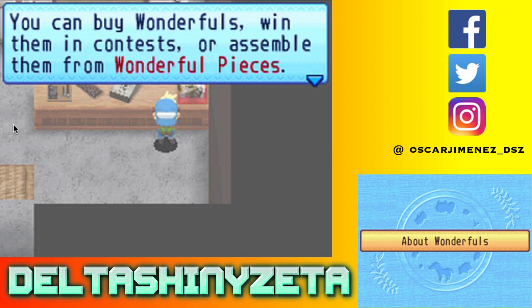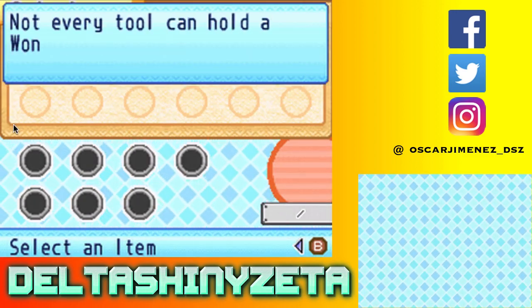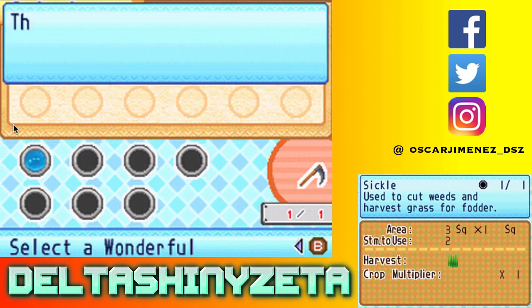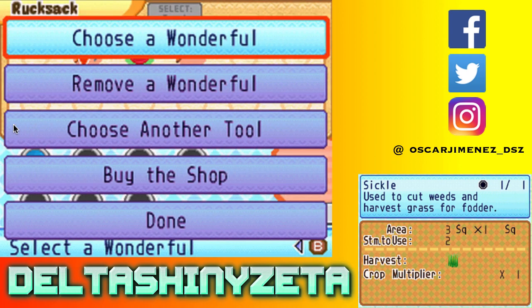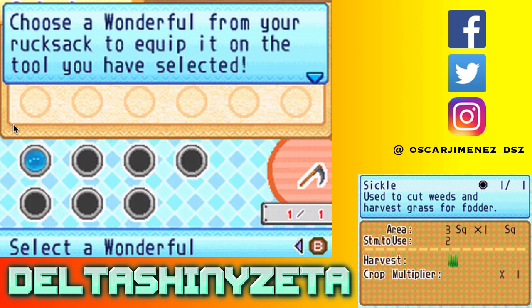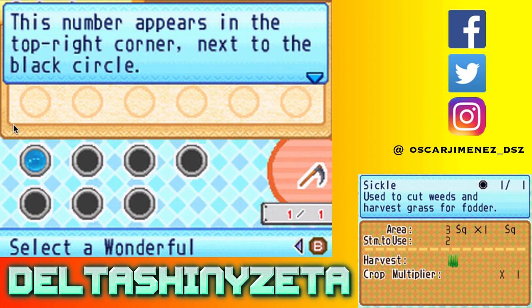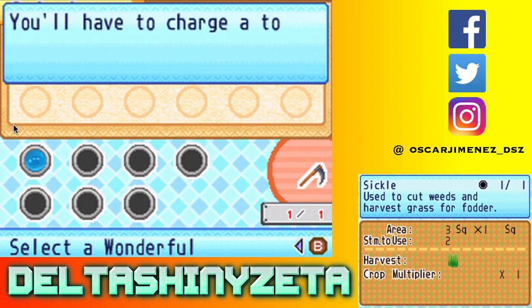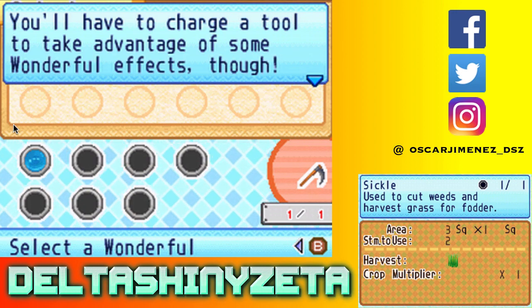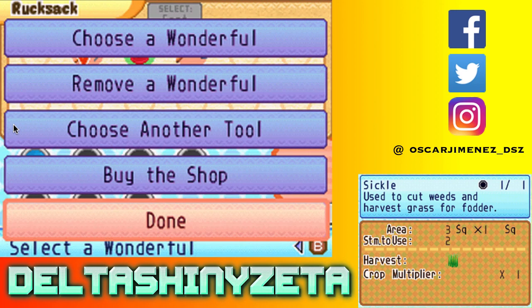You can buy wonderfuls, win them in contests, or assemble them from wonderful pieces. First choose a tool to equip the wonderful on - not every tool can hold a wonderful; those that can't will be crossed out. You can choose a wonderful, remove a wonderful, choose another tool, and so on. Island of Happiness also had wonderfuls, but in my playthrough I never actually used them - I played through a full year, got married, and that was enough for that game. This game actually has more going on - it has those 100 of something that lets you unlock islands.